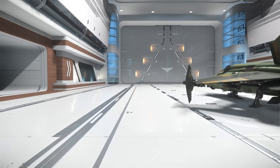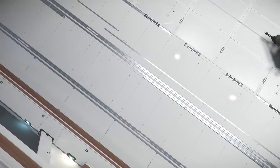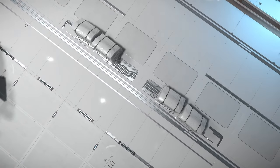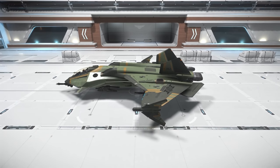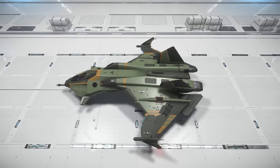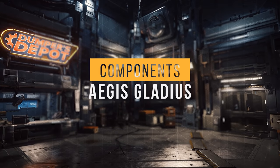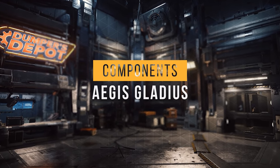The Gladius is a long-serving military light fighter spacecraft developed by Aegis Dynamics and first utilized by the United Empire of Earth Navy in the 26th century. Its frame is easily modified and has undergone numerous technology retrofits in the past three centuries. Today, we're going to retrofit it again to dominate the Persistent Universe. I'll also briefly cover stealth, as well as my honorable mentions for PvE.